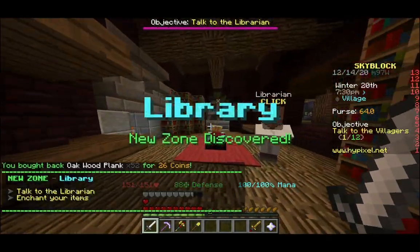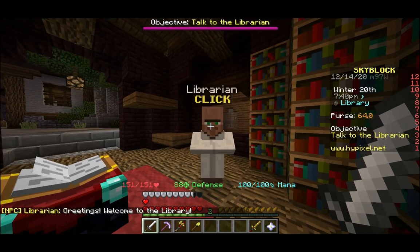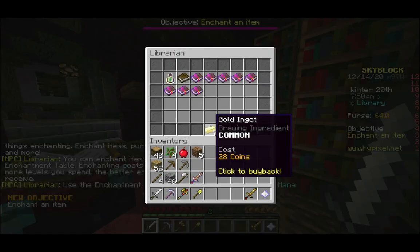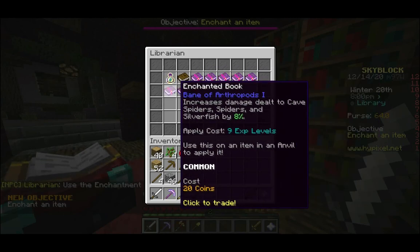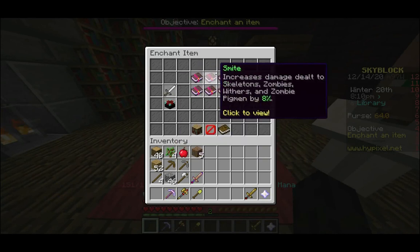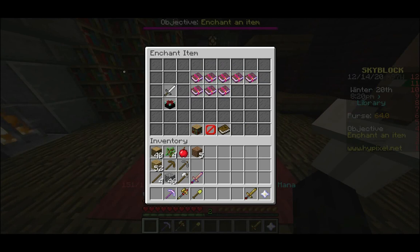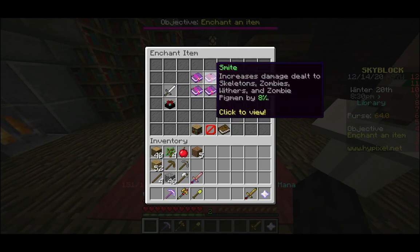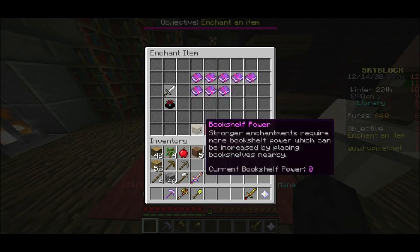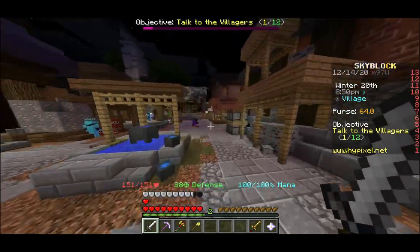Now I'm going to want to enchant my sword. I can do that in this library here — turn left and get to the library. You can talk to the librarian and buy basic enchanted books, but I'm just going to use the table itself. There's a new enchanting system here: if I put the undead sword in, I can choose what enchantment I want. Some enchantments require bookshelves, but the carpet is in the way so it doesn't count. I actually want Smite — it's better than Sharpness here. But that costs 10, so we'll have to enchant this later.